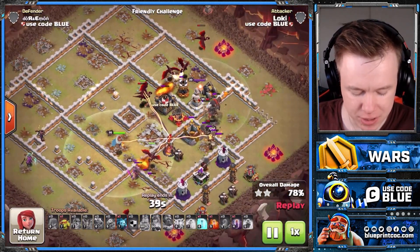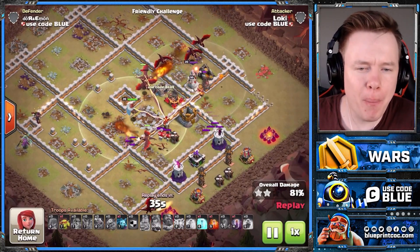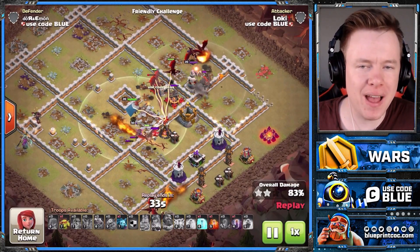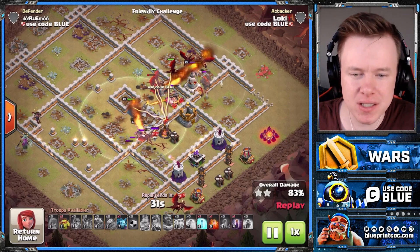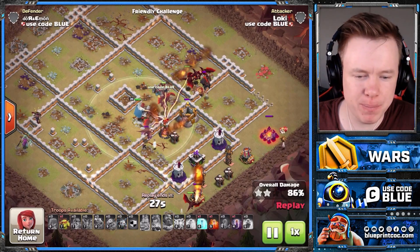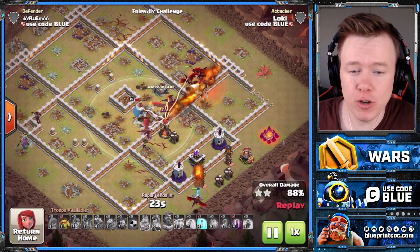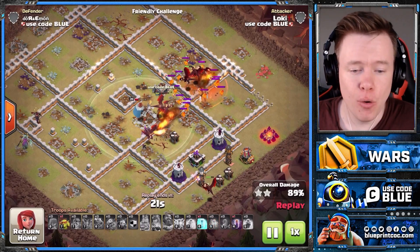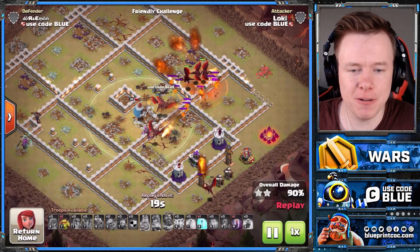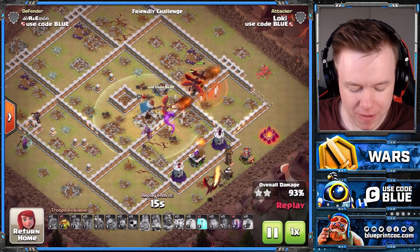Look at how many dragons are still up — this is ridiculous. He does bring a bat spell with this. The point of a bat spell is it does really well at tanking air-targeting defenses, but you wouldn't necessarily need the bat spell with this one. You could replace that if you want to bring more lightning and quake to take down a third air defense, or you could just bring a freeze spell instead. So many dragons still up, not even close.